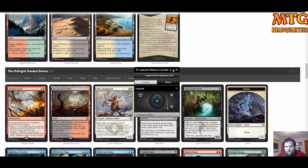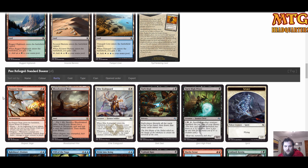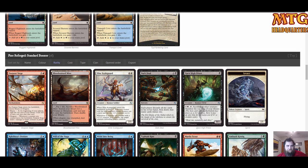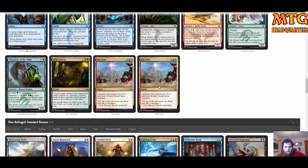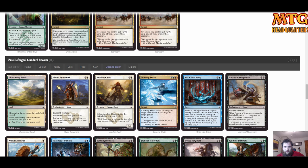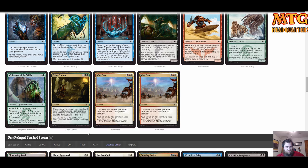First Fate Reforged pack: Outpost Siege is okay, and we happen to pull a Bloodstained Mire — nice, though not really in our colors. No huge bombs. Moving on — double War Flare! I would love to pump as many prowess creatures as possible and just play all those War Flares and go after it.